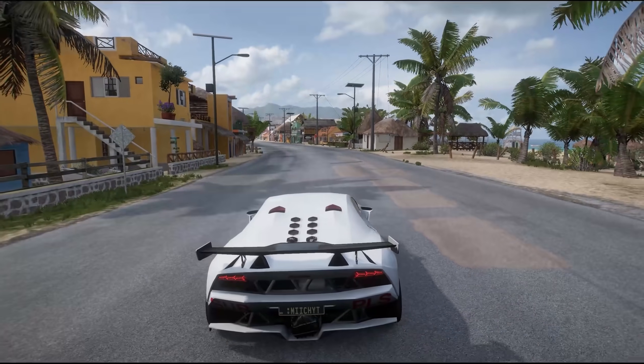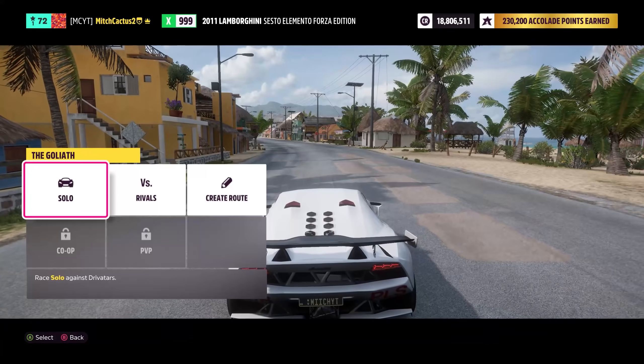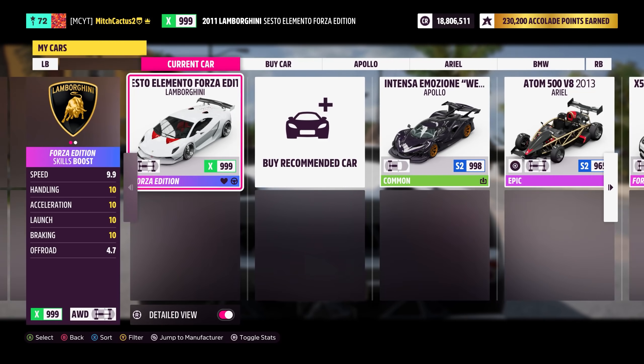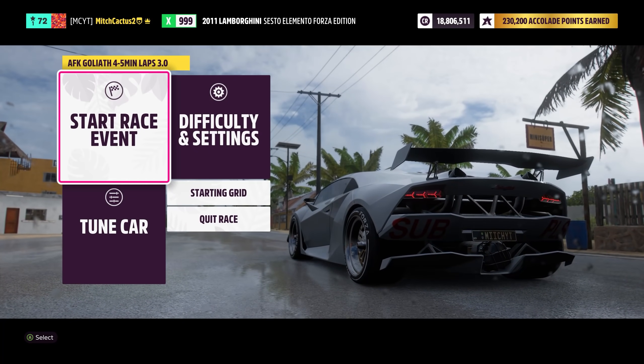Let's go ahead and enter an event. It's the same overall concept — you just want to go solo. All of my tuning codes will be in the pinned comment and description. We're starting with the one-life variant, so pick the Lamborghini Sesto Elemento Forza Edition. You can also use the BMW X5 M Forza Edition, the McLaren Senna, or the Pagani Huayra BC Forza Edition.